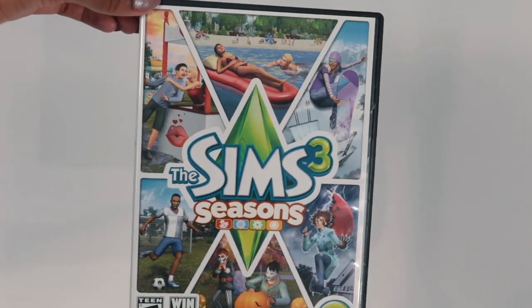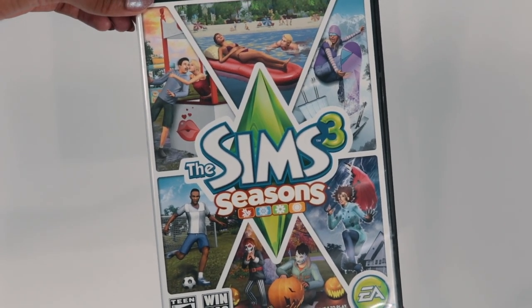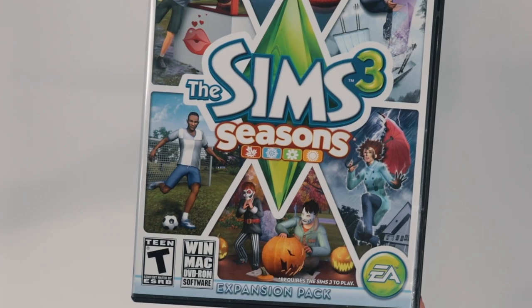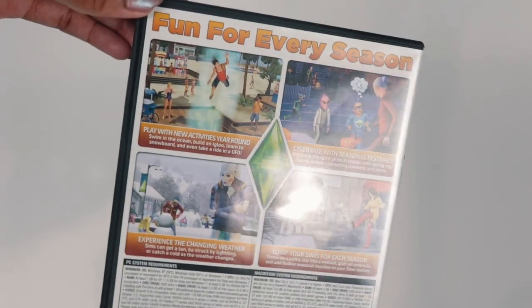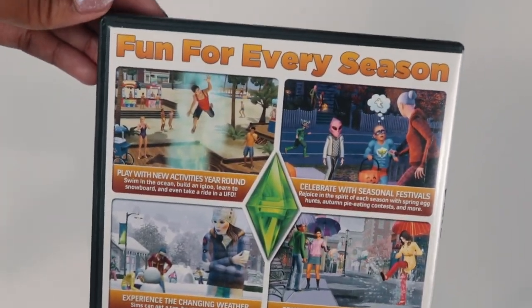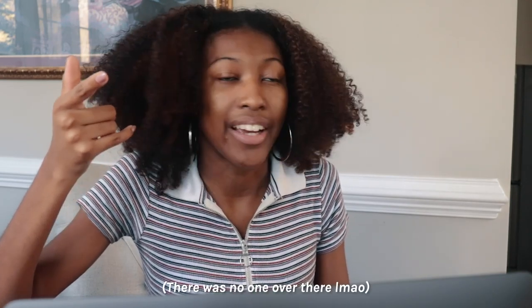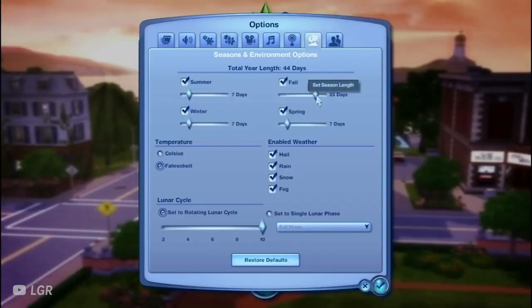Seasons is the eighth expansion pack for The Sims 3, and it's pretty self-explanatory — it allows you to play with seasons. So you have four seasons: fall, spring, summer, and winter. Your sim game starts out with summer and goes through them sequentially. You can also adjust how long each season lasts. The default is seven sim days, but you can adjust it depending on what town you're playing in or if you just want to play with select seasons, which is cool. You can kind of adjust it to whatever your storyline or setting is.